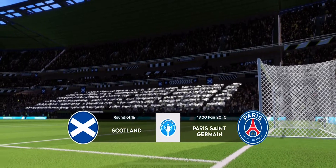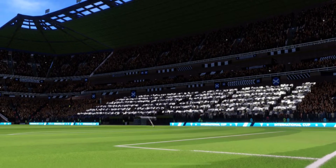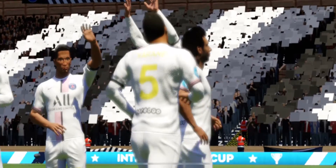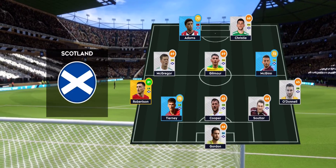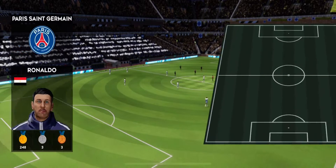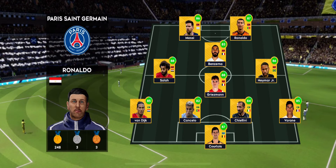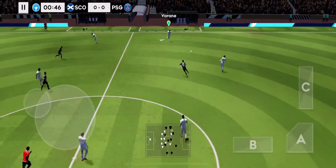Welcome to this cup game — should be a close one, but neither team will want to go out at this stage. We've just got the team sheets in, let's see how they'll line up. These players line up in a 5-3-2 formation. And this is the selection for the away side. Off we go, let's hope for some goals today.